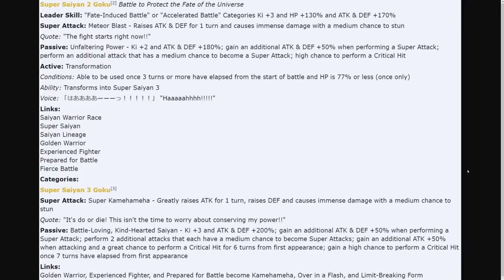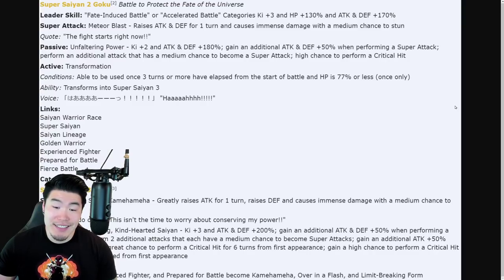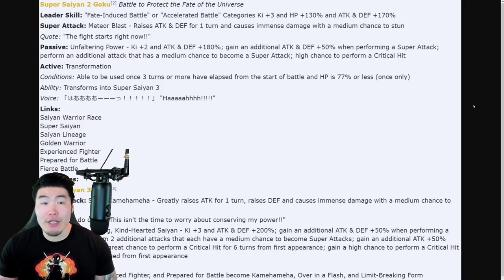Links are Golden Warrior, Experience Fighter, Prepare for Battle — which becomes Kamehameha after he transforms — Over in a Flash, and Limit Breaking Form. That is the Super Saiyan 2 to Super Saiyan 3 Goku. He's just really, really busted. They gave him some crazy buffs. The chance to crit is just kind of standard at this point — almost every new unit has some chance to crit on their passive or Super Attack. But there you go, that is the Goku — very, very good.